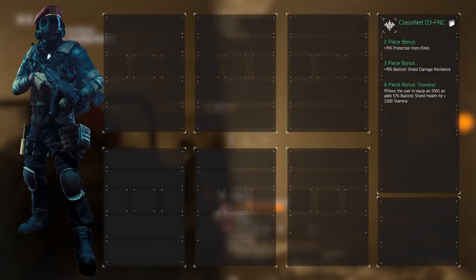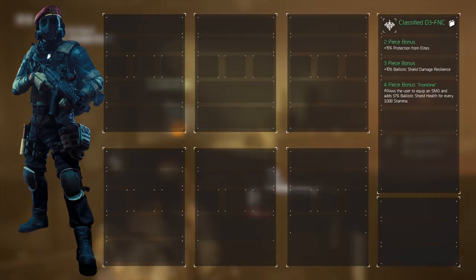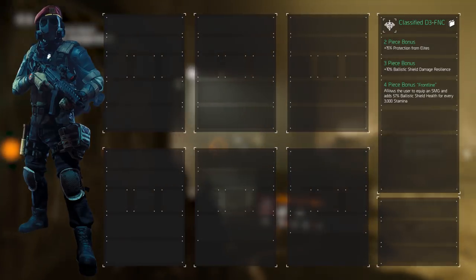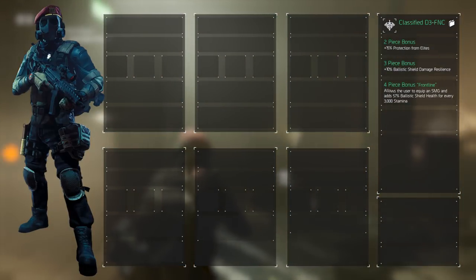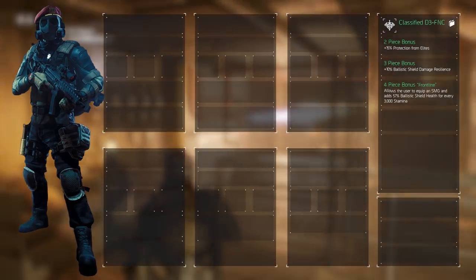The 4 piece adds the Frontline talent. It allows the user to equip a submachine gun during the use of the ballistic shield at the cost of any mods, except for the Master mod of course. The health of the ballistic shield is increased by 57% for every 3000 stamina we acquire. But we have 2 more set bonuses to gain.